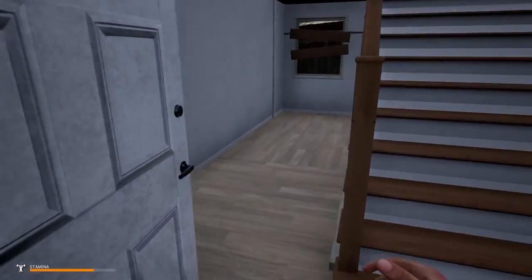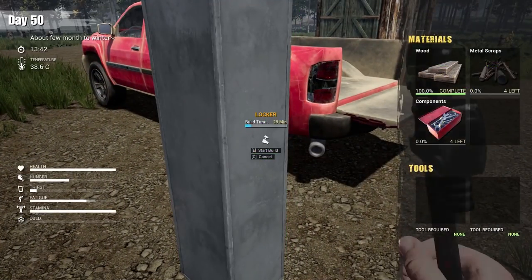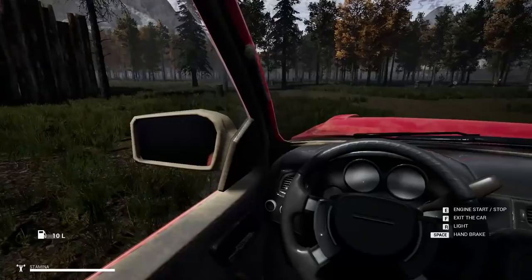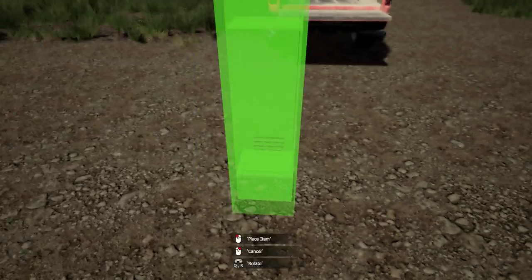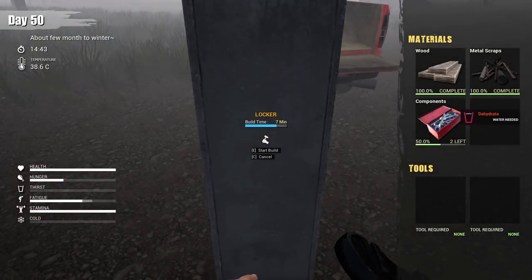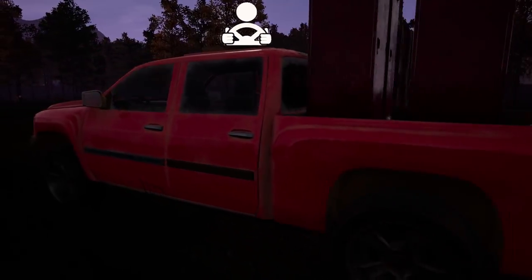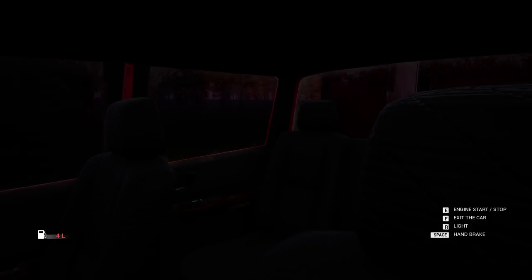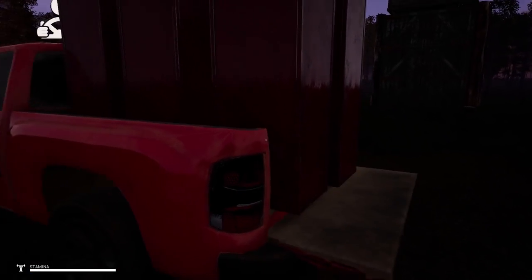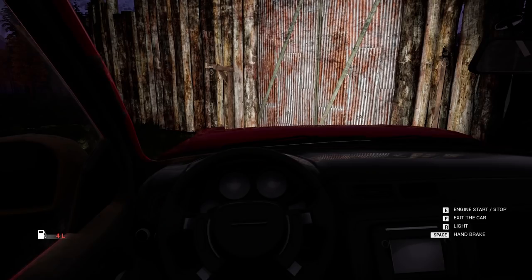I wonder if we could put some storage crates on the truck. Let's throw some regular lockers in the back — I'll make red ones because the truck is red. Just need some wood, components, and metal. We move the lockers to the box of the truck — that looks cool. It actually works! We now have a total of 90 storage spots in this truck.